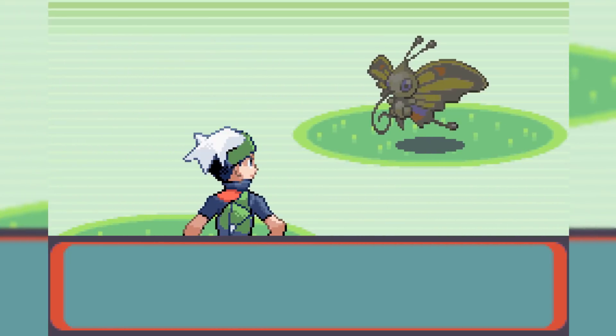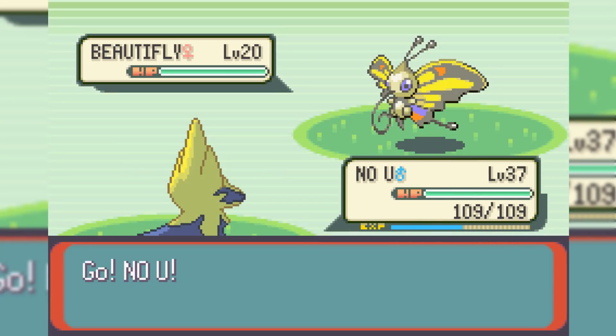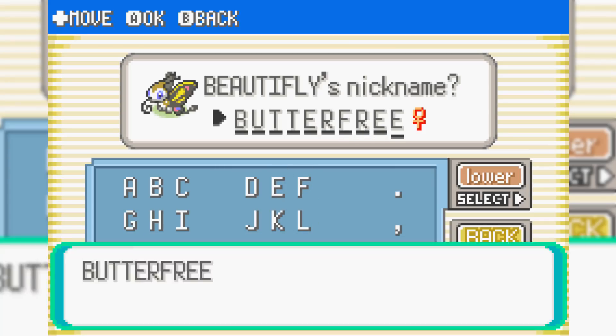Our next encounter, unfortunately on Route 117, is Beautifly. Now, Beautifly is not very good, but in this game it does have an okay moveset. After a few Pokeballs, we end up capturing Beautifly and naming it Butterfree, because I'm just a comedy genius.